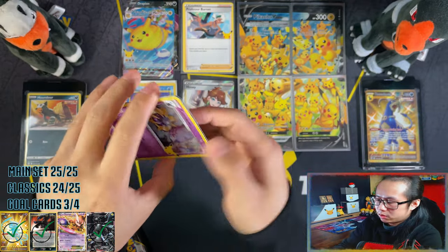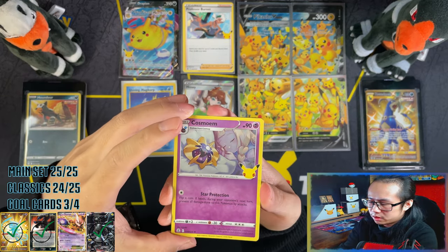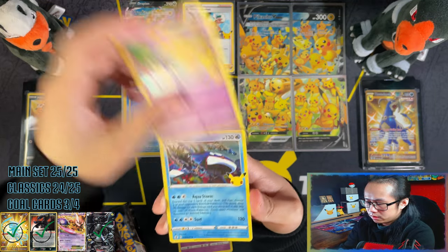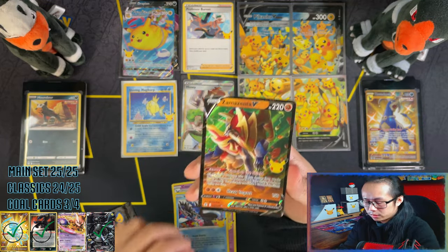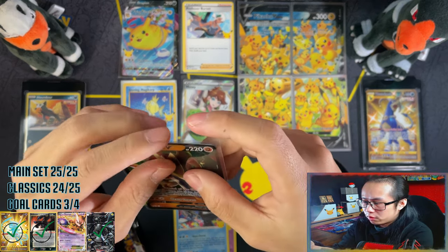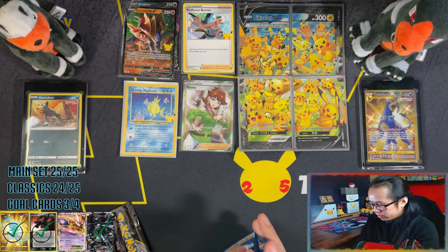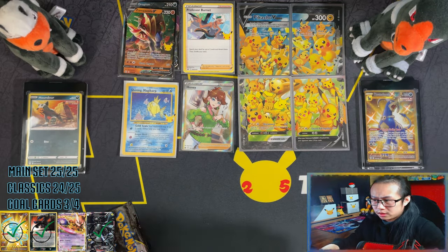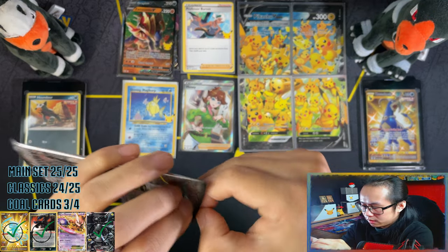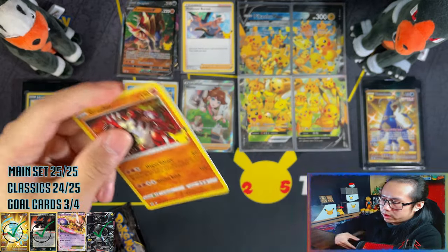I highly doubt I'll go for the Japanese master set. I think if anything I'll probably just purchase the Charizard from the Japanese master set, because that Japanese master set I think is way too hard. As much as I would love to collect the full English, Japanese and Chinese set - one, too expensive; two, takes way too long, especially the Japanese ones with the promos the way they come.